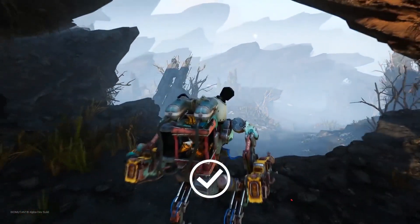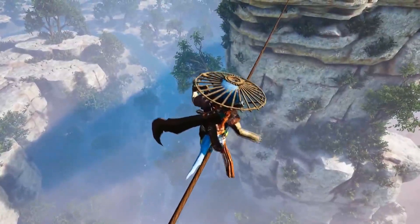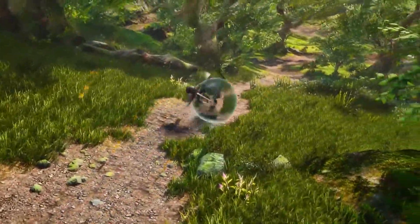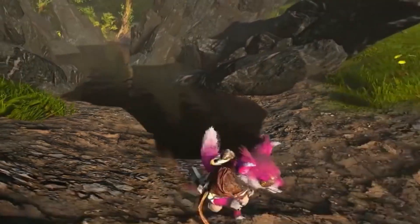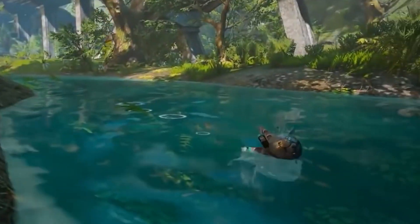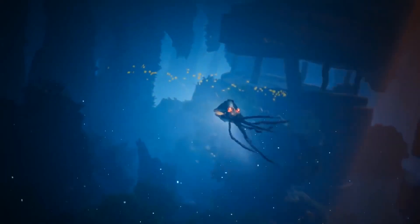But how about the world and the story? Well, it's an open world game with 7 different biomes. According to the developers, all zones have different terrains with unique creatures and enemies spread across the world. There is a weather system of course, but there is also a dynamic seasonal system — for example, when it's cold, water will freeze in some places, allowing you to explore areas that were previously inaccessible.